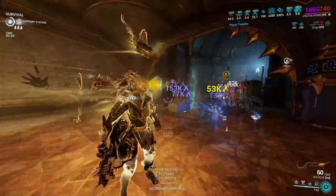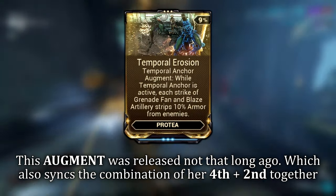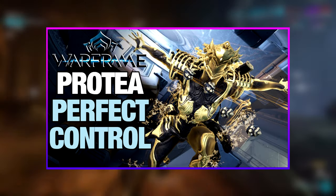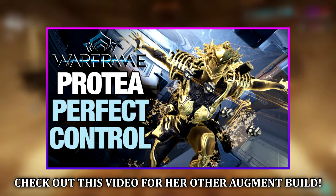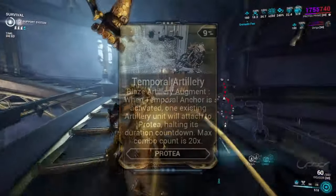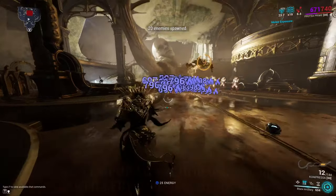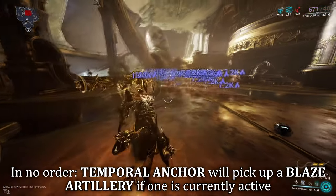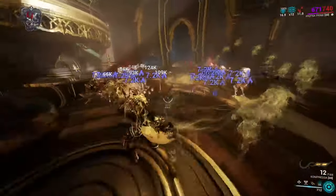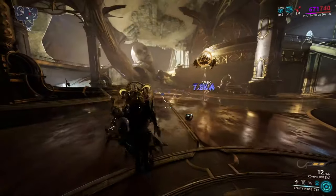Not that long ago, Protea received an augment combining her fourth ability with her second, allowing her turrets to armor strip enemies while in her Temporal Anchor state. There's already a video on that build still up to date. However, with this new augment, it's pushing her out of her zone quite literally. It's the same combination of fourth and second abilities, but unlike the previous augment she's not armor stripping — instead, if Protea enters her Temporal Anchor state and places down a Blaze Artillery in any order, she will now hold onto that turret, following her around and shooting at her sights. This effectively changes her from an area-control frame to a run-and-gun frame.